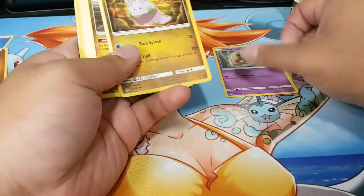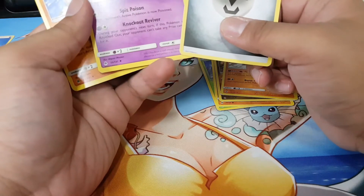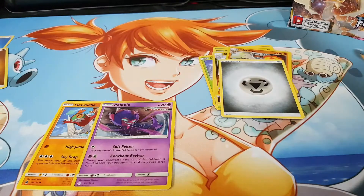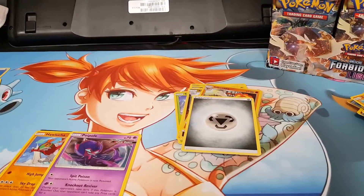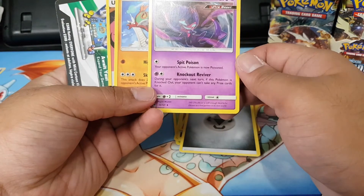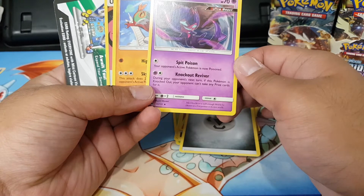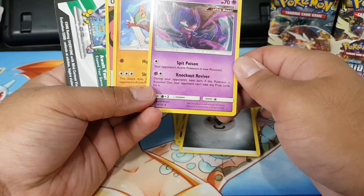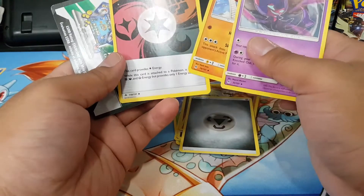We have an Inkay, Gumshoos, Snover, Cubones, Scraggy, and Incineroar — actually wait, this is an Ultra Beast! I need to fix the camera angle. We have a Naivorn — play pool, spit poison knockout, Revivor. If this Pokémon is knocked out, your opponent can't take any prize cards for it. Interesting. And Unit Energy.